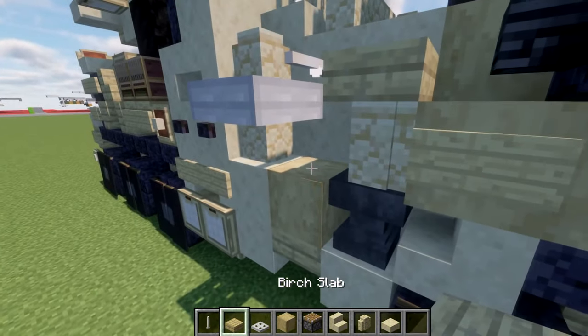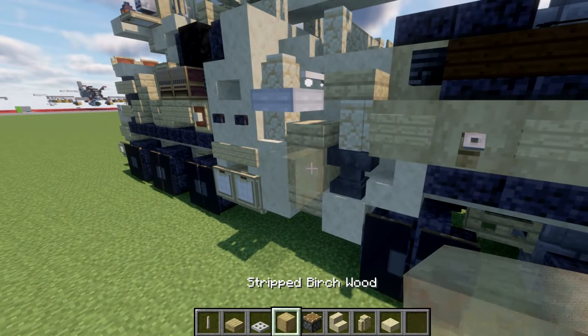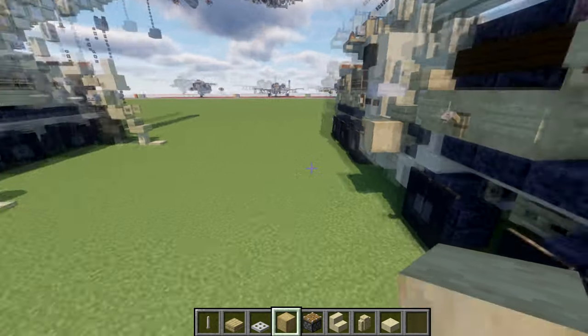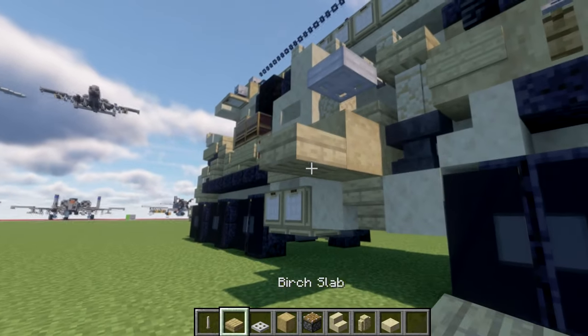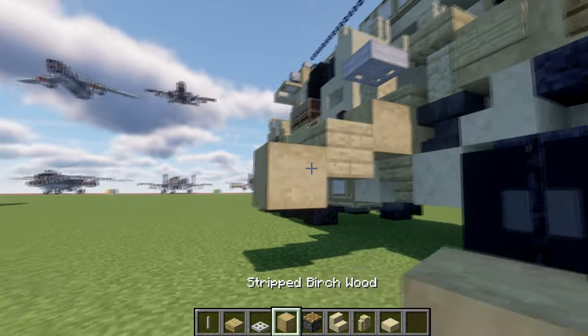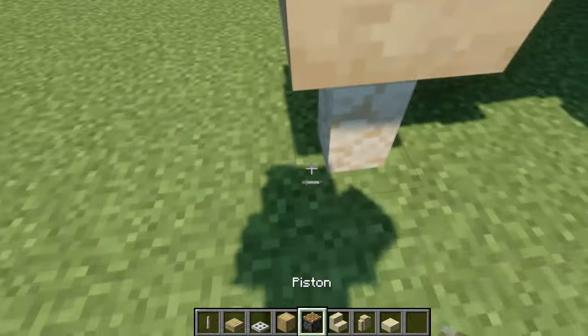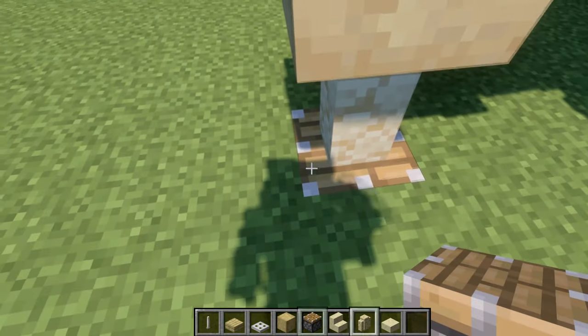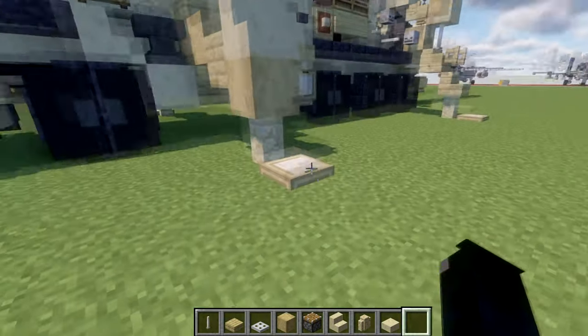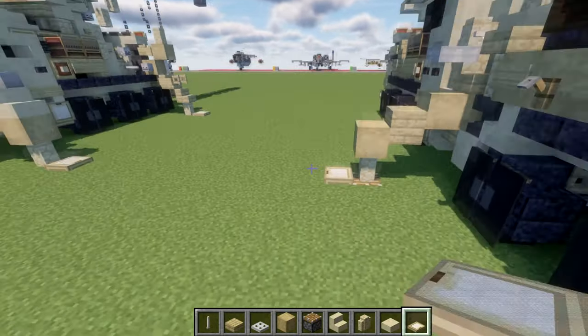We're also going to place down a birchwood slab on top of this stripped birchwood block. Coming off this stripped birchwood block we're going to place down a narrow stripped birchwood block out to the side. Then a sandstone slab, a sandstone top slab underneath that, and then another stripped birchwood block. We're going to place down a sandstone wall coming down from the block, and in the ground we're going to place down a piston. Then out to the side we're going to place down a birchwood trap door coming off that sandstone wall for our leg.